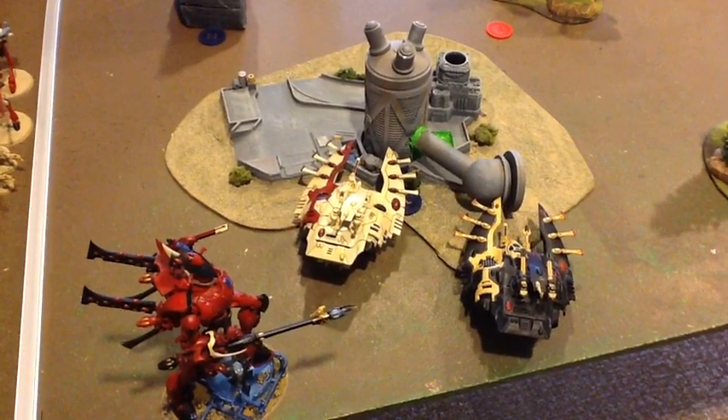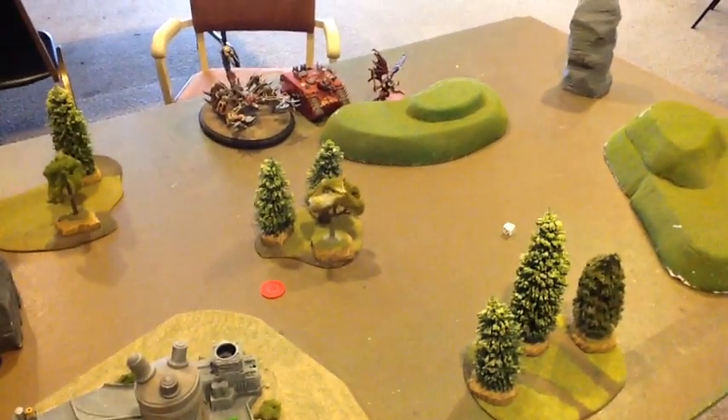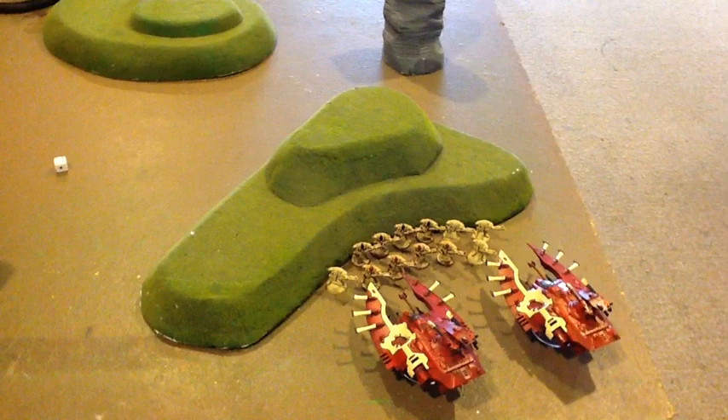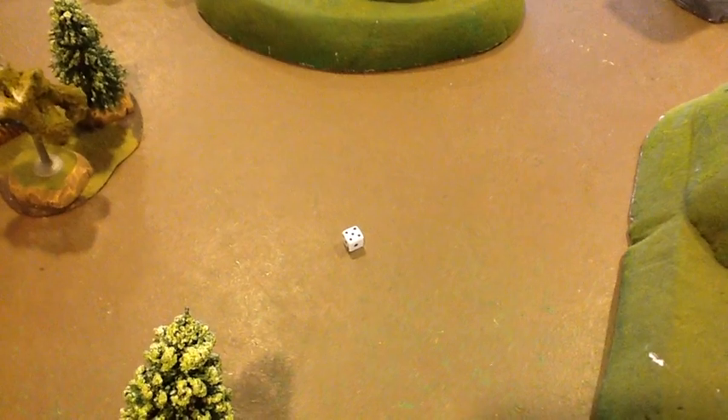Here we are after deployment. My opponent deployed first and is going first. He deployed everything in the middle — three models on the table, all very difficult to get First Blood off of. I counter-deployed by putting everything that could kill his big guy in one corner, and fast stuff on the other flank. Luckily, I rolled to steal the initiative. Night fighting was in effect and we were playing BAO Scenario 6, Crusade. I also generated a free Warlord trait due to the FAQ rule for facing a Lord of War.